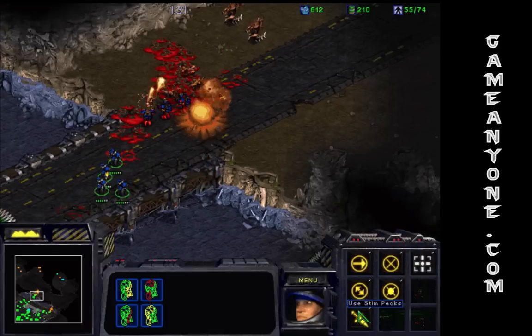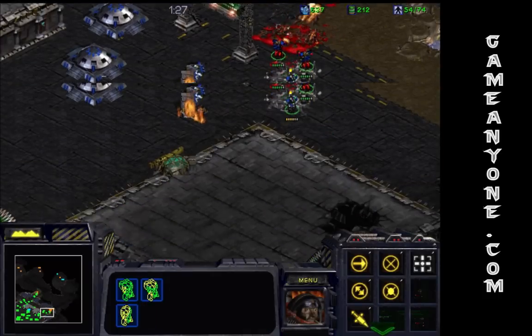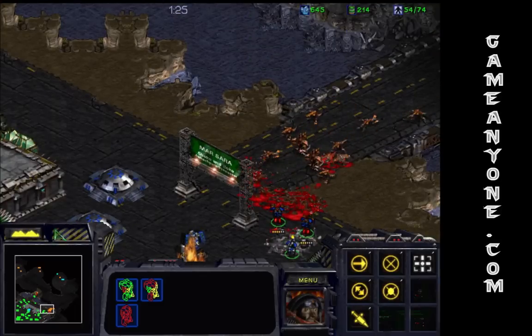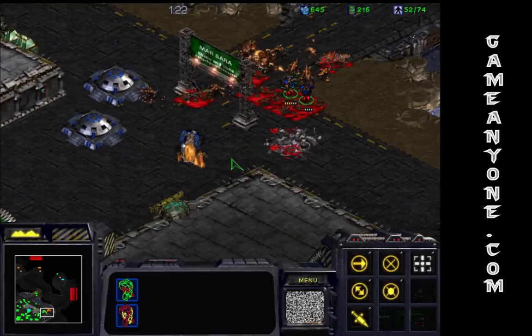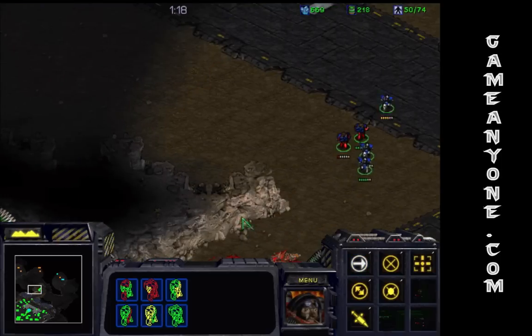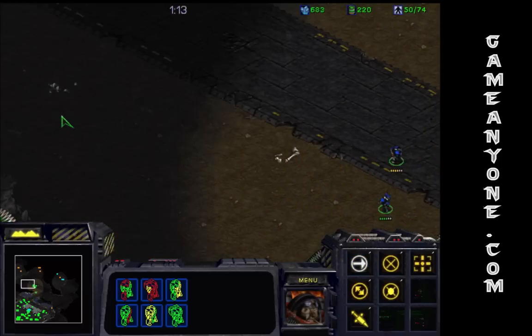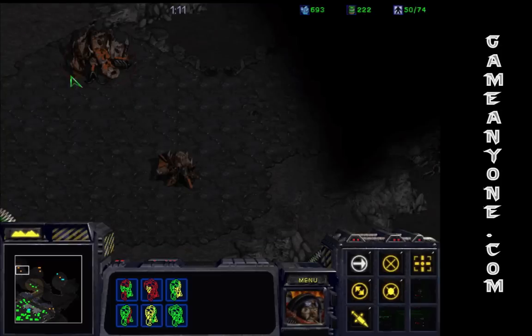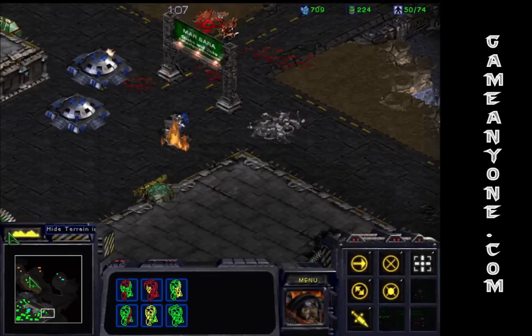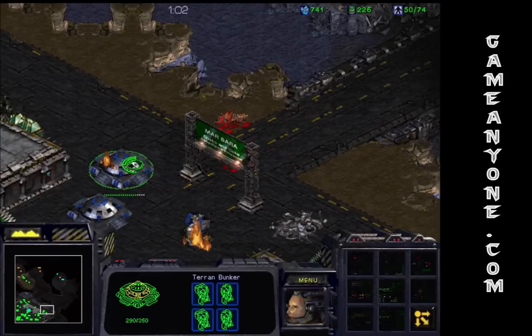As usual in these levels, the enemy will send a huge wave at you right at the end of the game. Not much of one. Pretty standard though — to send you a giant wave that you're not really supposed to survive against. Nice thing about having two bunkers close to each other is they provide cover fire.